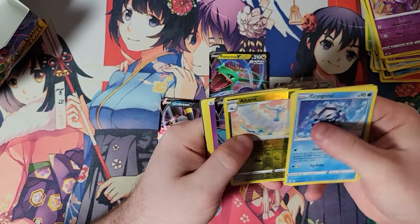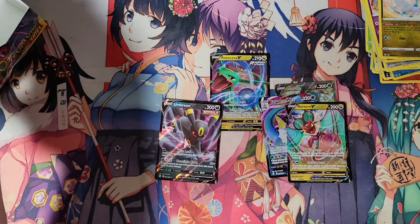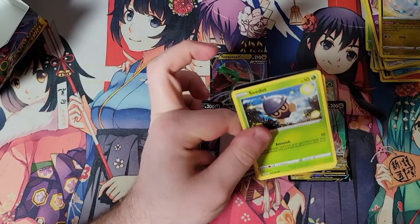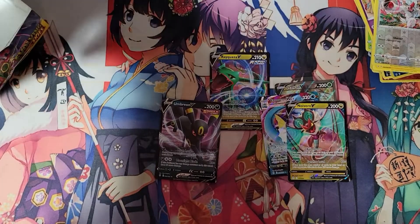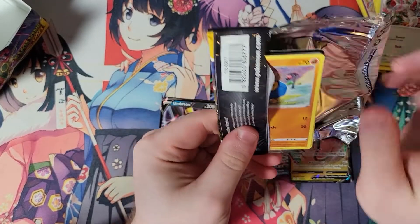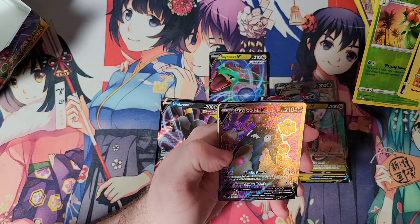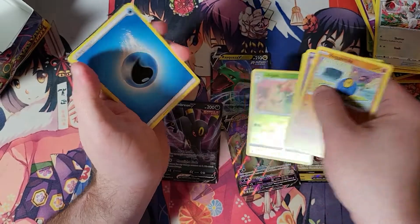Looks like we got another V — Noivern. Don't think that's one we want, but Noivern is a cool Pokémon. I've always liked it — it's got some really good base stats and a nice move pool on the special side. But the important thing is, it is a hit. Technically — even if it's a bulk hit. Ooh, we got something here. Looks extra shiny. Garbodor! Got another V right there.